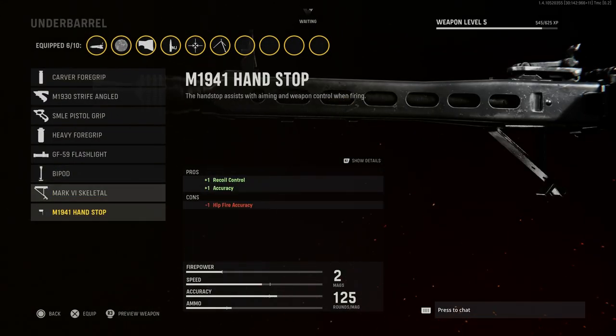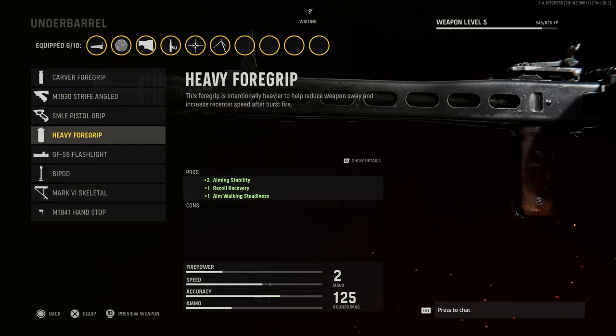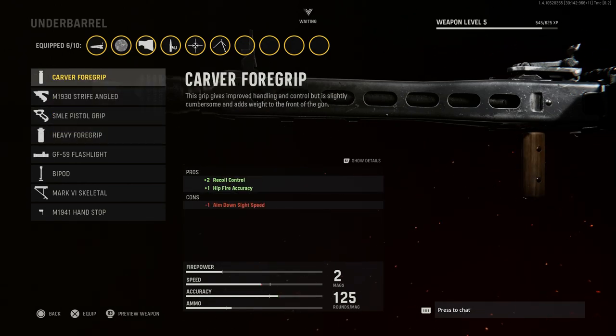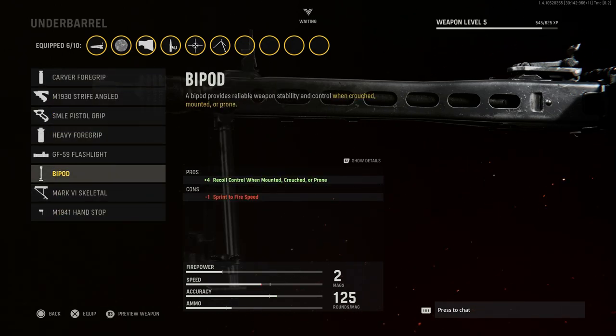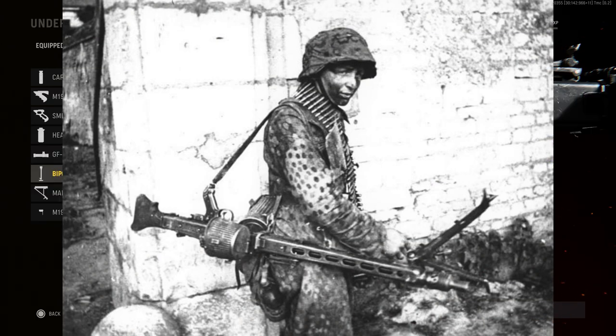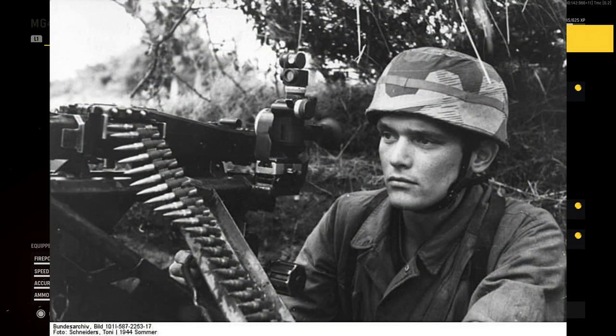For the underbarrel, we're going with the bipod to stay true to real life. It increases recoil control when mounted, crouched, or prone by four points — pretty huge for this weapon. All in all, we have around eight total recoil control points added to this weapon. The only con is minus one sprint-fire movement speed, which is not a big deal for an LMG.